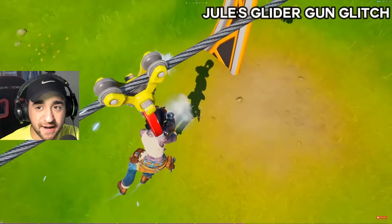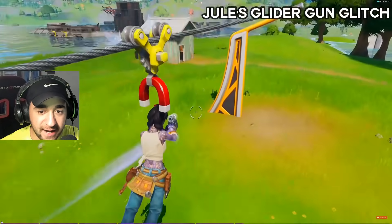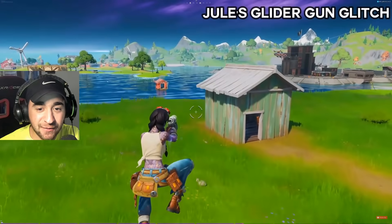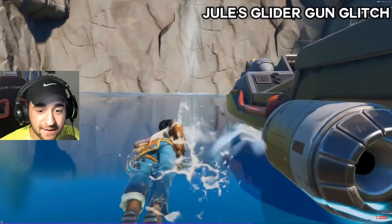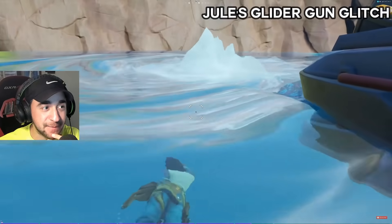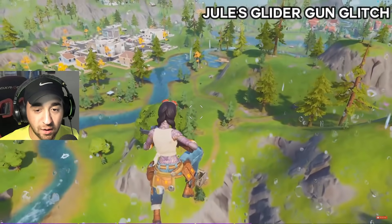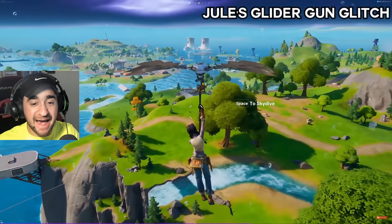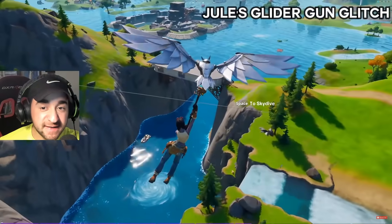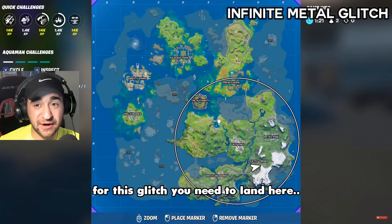The glider gun glitch — what is about to happen? Now when you glide, Jules' glider will show. I don't know what I'm looking at. Ladies and gentlemen, this is the first glitch in the video, and as this video goes on, things get crazier and crazier.